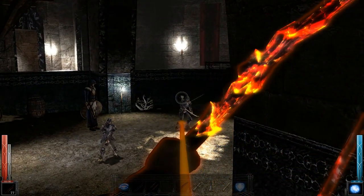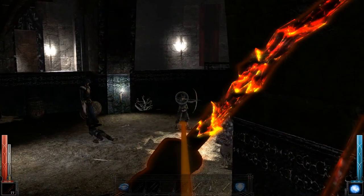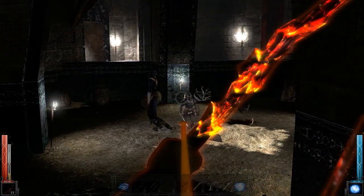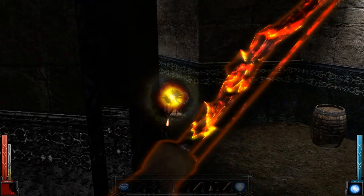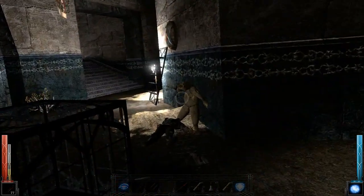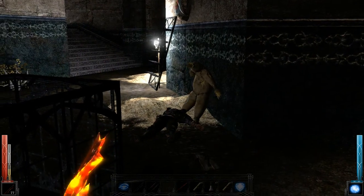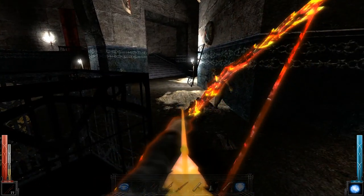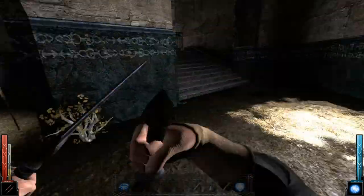These guys are really easy to kill — if they spot me I don't even really care. Hit that guy first. I was gonna go for three for three on that headshot. I wonder if we can catch this thing on fire because it looks like it's made out of hay. No? The arrow might have gone through it — that was kinda cool.